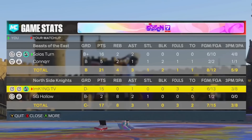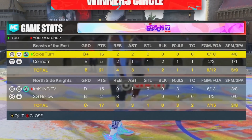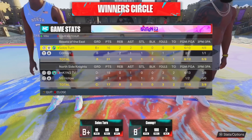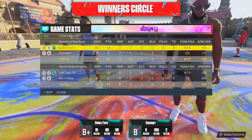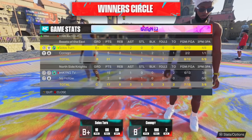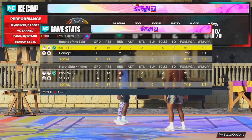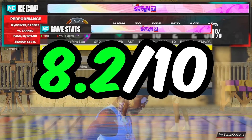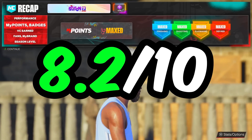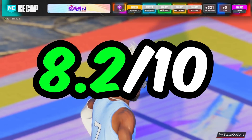I had 16 points, two rebounds, two assists. We're only caring about the shooting: six for ten from the field and four for eight from three. I didn't shoot the best, but it wasn't terrible. For this jump shot — O'Shea Brissett base, Oscar Robertson as both releases — I'm going to give this jumper an 8.2 rating out of 10. It feels pretty good and I know it's a smooth jump shot, but in this small sample size it's kind of hard to tell.